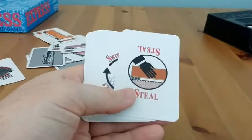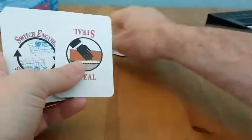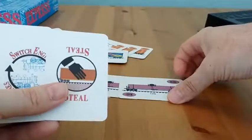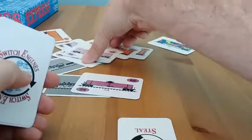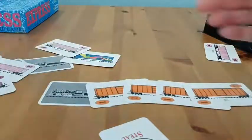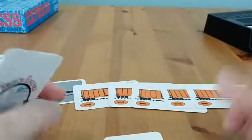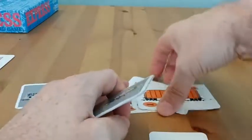You have attack cards. You have a steal card, which allows you to steal the last card in someone's line. So if someone was building a line and I wanted one of their tank cards, I could place a steal card and take it to put it into my train. So if you saw that someone was going to go out and they had a row of four cards and a row of five cards, I could play a steal card to steal one from them, reducing their train length so that they can't go out.